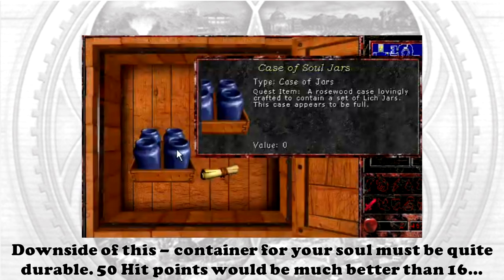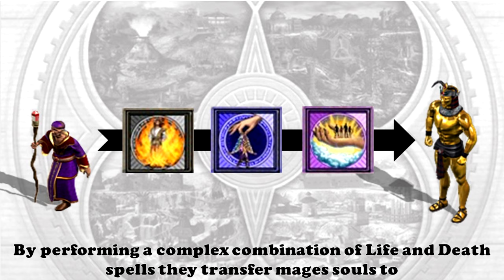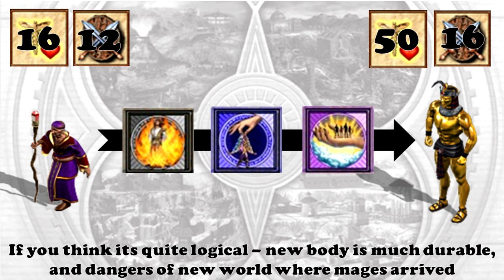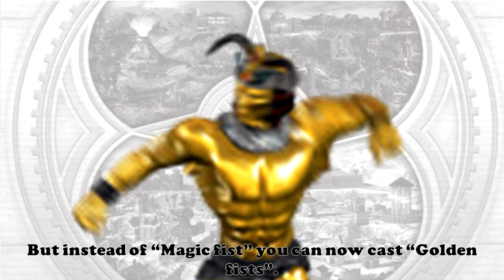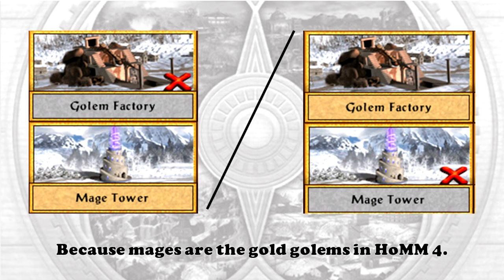50 hit points would be much better than 16 — did you get it? Golden golems are the soul jars for mages! By performing a complex combination of life and death spells, they transfer mages' souls into a new, immortal, and quite durable body. It's quite logical: the new body is much more durable and the dangers of the new world are unknown. Yes, you can't cast spells anymore — that's because golems have magic resistance — but instead of magic fists you can now cast golden fists. That's why you can't build the Mage Tower and Golem Factory at the same time: because mages ARE the gold golems. Mystery solved!